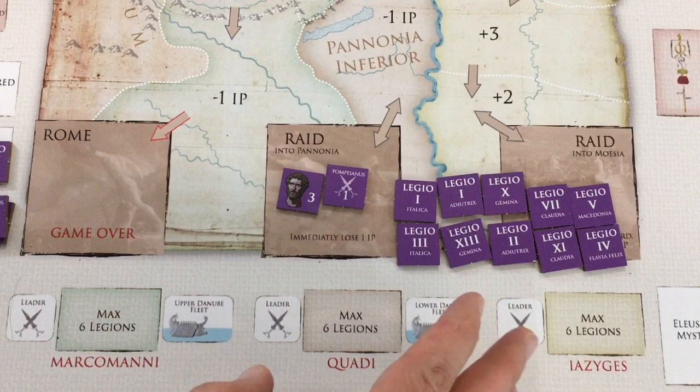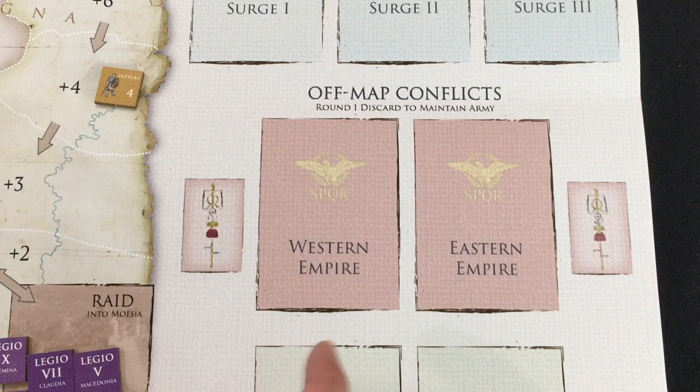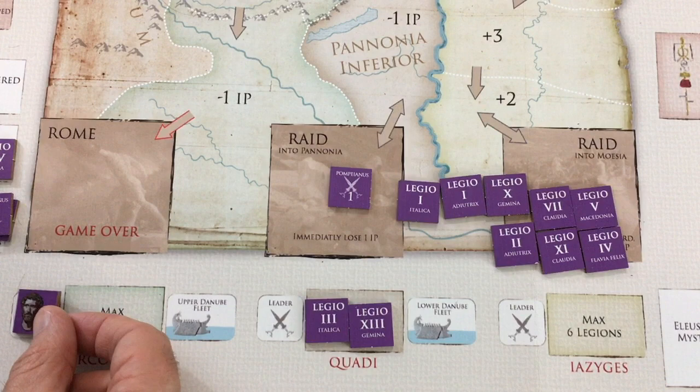At the beginning of each year, you get to assign all your units — in this case, two leaders and ten legions. Units can be assigned to one of the three boxes matching each tribe, or sent to an off-map conflict in either the east or the west of the Roman Empire. Legions can hang out without leaders, but leaders need to be with a legion.